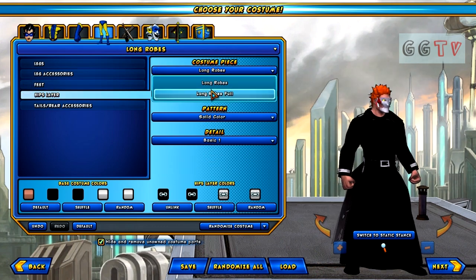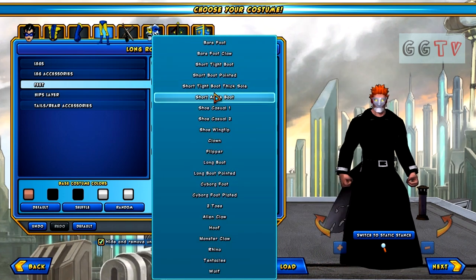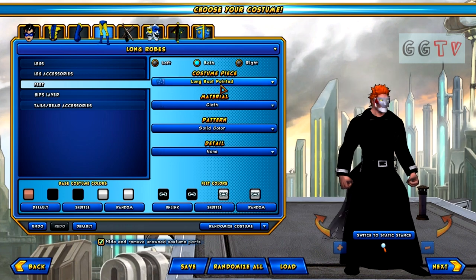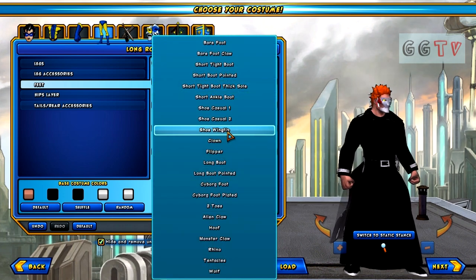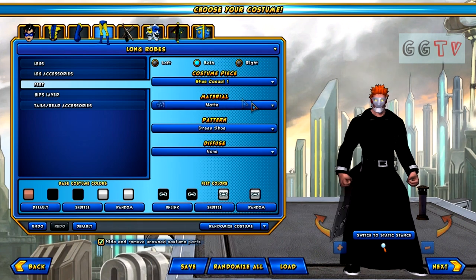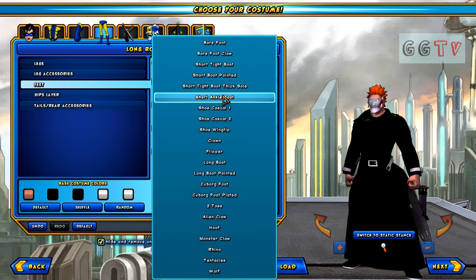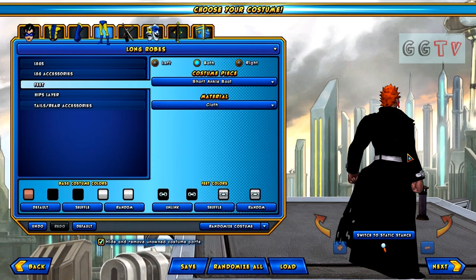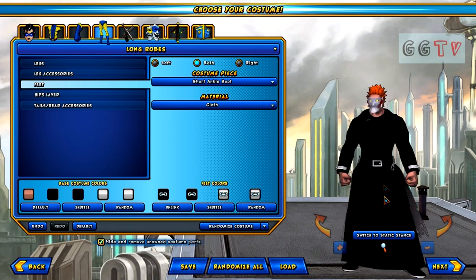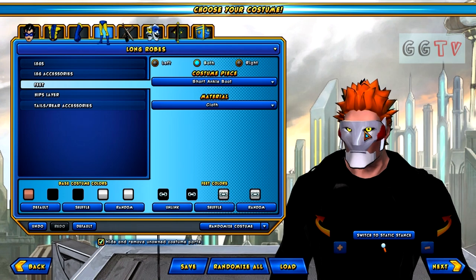There we go, we've got our robes. We'll change the feet to make it all black. I can't remember which kind of shoes I picked last time when I made this character, but I don't want to wear trainers because that would look a bit silly. I'll go with these ones. We'll keep that for now — as I say, we can go back later and change it if we need to.